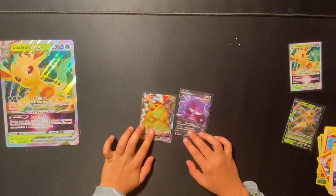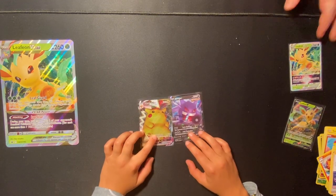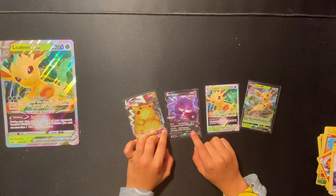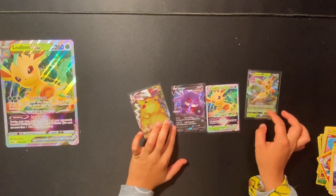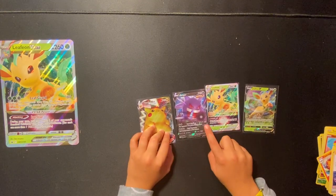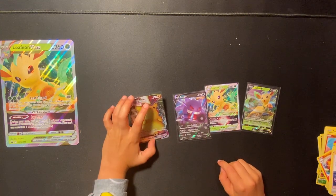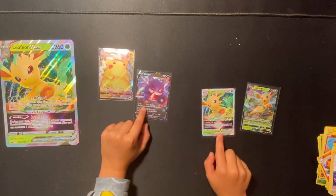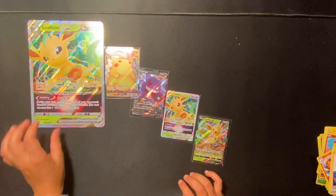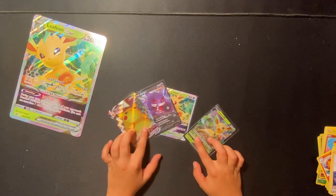Are you happy with this Leafeon V set? Yeah. So you got the promos, got your Gengar V, Pikachu V-Max. The Gengar does more damage than the Leafeon — by 10 on both attacks. So you got a good pull out of the Vivid Voltage and the Fusion Strike. Promo, promo, and the big boy. Very good.